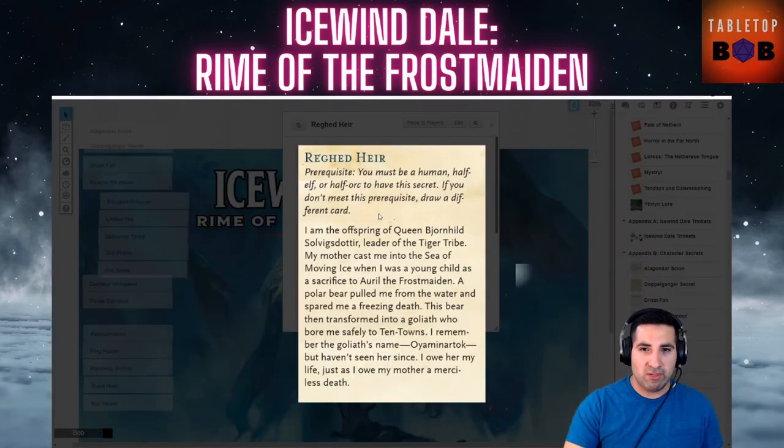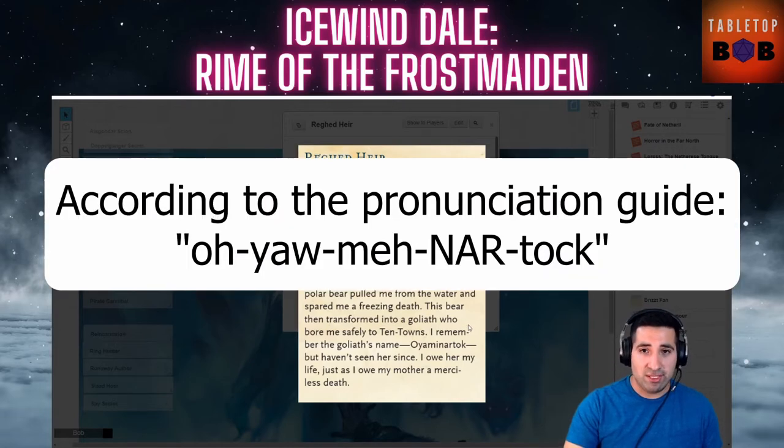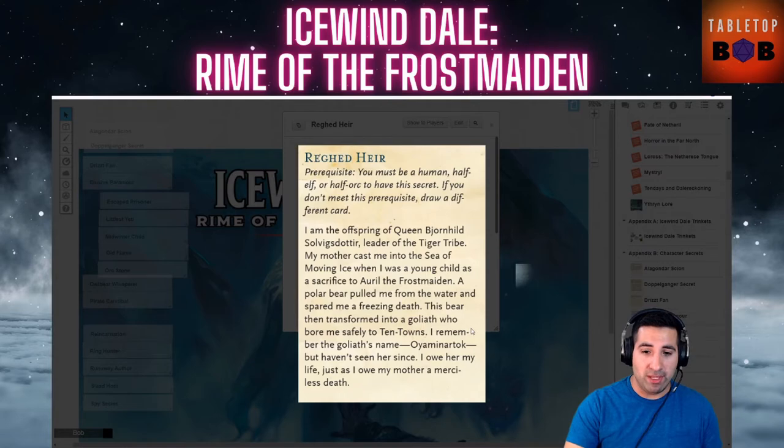The Ragged Heir requires a prerequisite of being human, half-elf, or half-orc. You are an offspring of Queen Bjornhild Solvig's daughter, leader of the Tiger Tribe. Your mother cast you into the Sea of Moving Ice as a sacrifice to Auril the Frostmaiden. A polar bear pulled you from the water, then transformed into a Goliath named Oyaminartok, who bore you safely to the Ten Towns. You owe her your life, just as you owe your mother a merciless death. There's a revenge plot here with some possibilities, but you must have a human-type character.